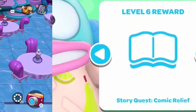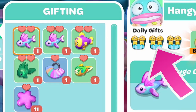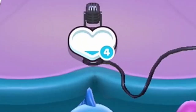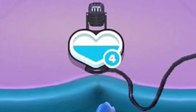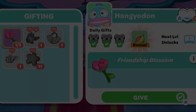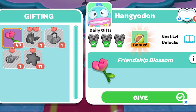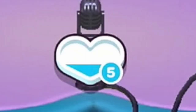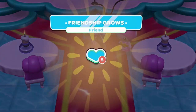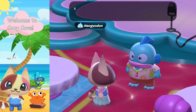Let's go ahead and gift him. I have a couple of two-heart fish to give him and three gifts for the day. I'll give him the first one — he gives me three candle nuts and his heart only goes halfway, so we'll keep gifting. Now I've leveled him up to level five but I'm out of gifts. I'll use a friendship blossom, which resets gifts for one character, giving three more. We got it — friendship level six! We've unlocked the story quest of Comic Relief.